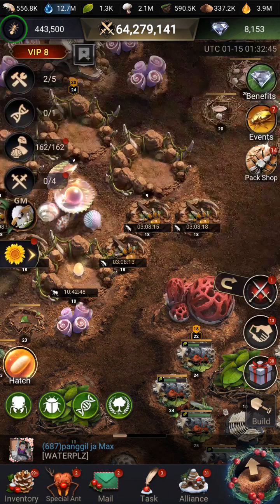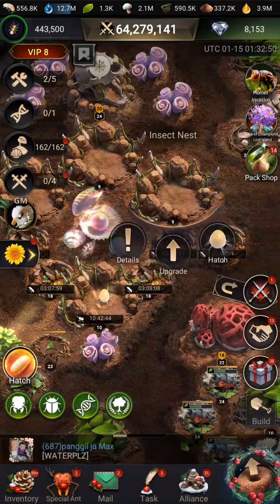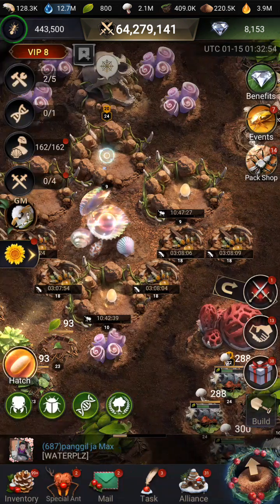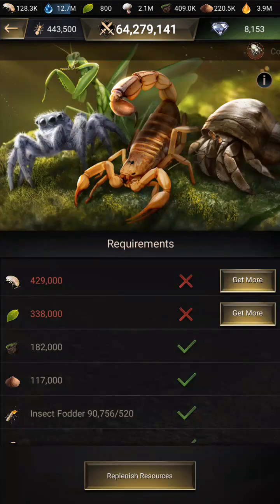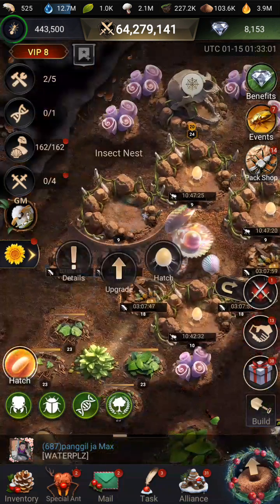Let's hatch some eggs while we're at it because all of this is getting us points. I'll show you the points later, but let's get our eggs hatching so we'll have some for later on. Hatch — one more — and we'll go check out our insects.